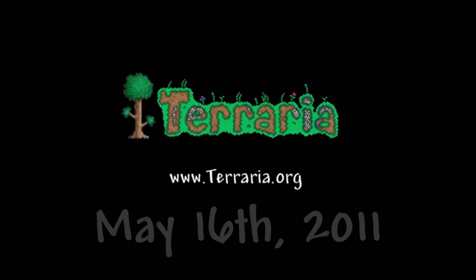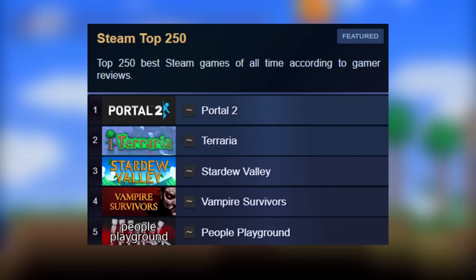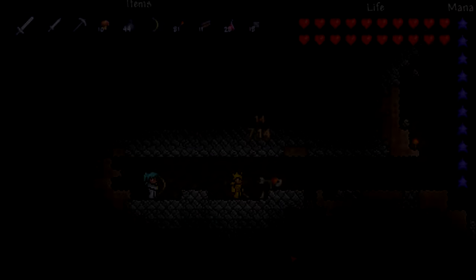Terraria was officially released on May 16th, 2011. Ever since the game's release all those years ago, Terraria is currently the second highest ranked Steam game of all time, just behind Portal 2. And today, we're going to talk about the game's iceberg.